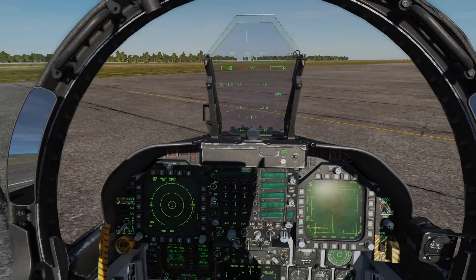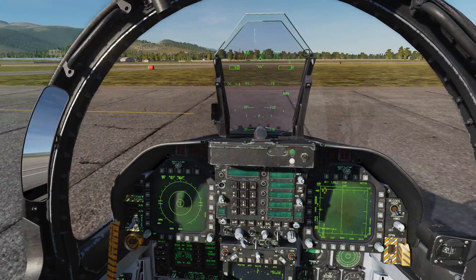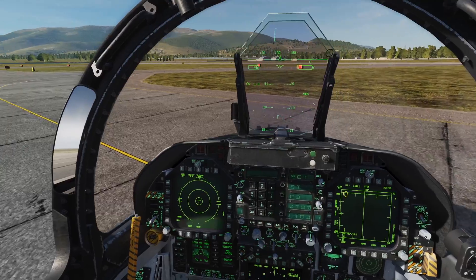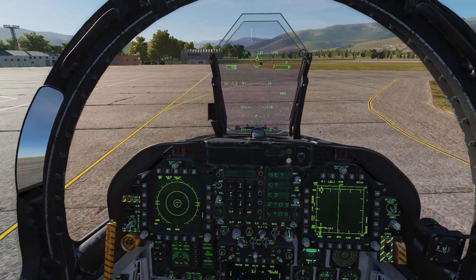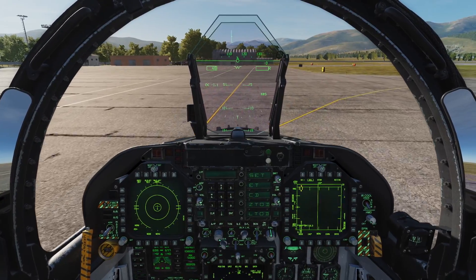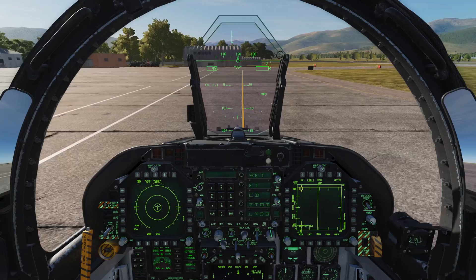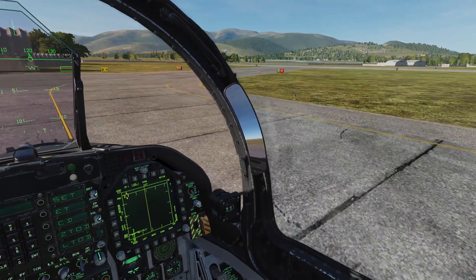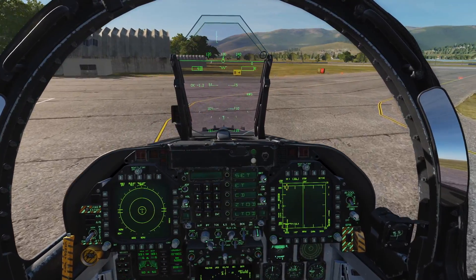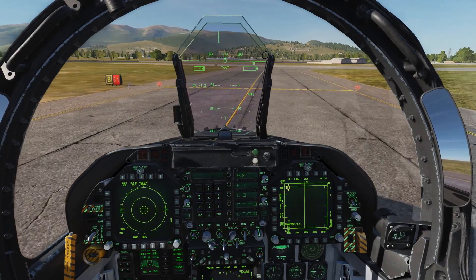Welcome back. This is the second tutorial of the F-18 series while the stream's down. We've just finished starting the jet up and we're heading out to the runway. We're going to take off and quickly go through setting up your radar — the quickest and easiest way to set it up to be most combat efficient and effective without having to click through the cockpit.